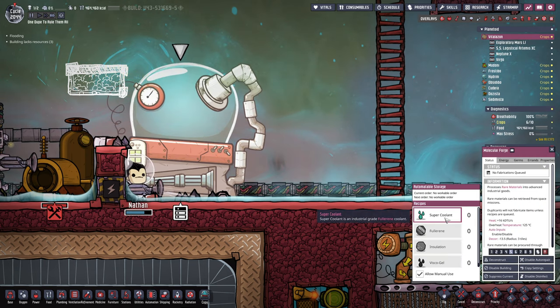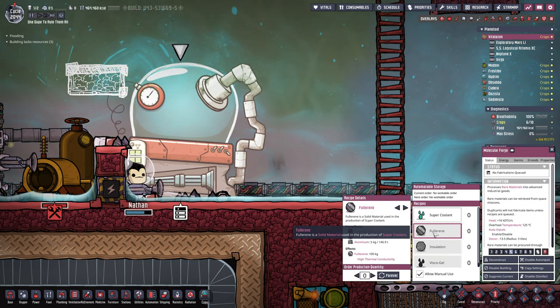Let's go ahead and set up the recipe for fullerene. Of course, we skipped this step because we mined the fullerene in space. We could also go ahead, produce some graphite and put it together with sulfur and aluminium to get fullerene. So instead, what we can do is go with the supercoolant right off the bat.